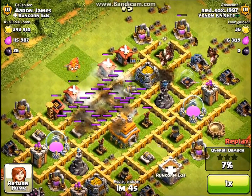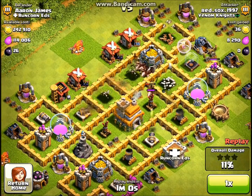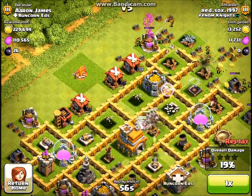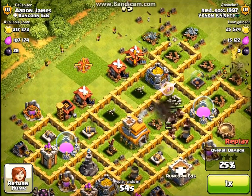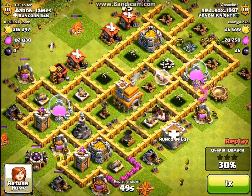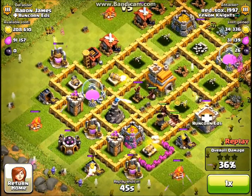I dropped a couple of Lightning Spells to take out that Mortar so they wouldn't take out my Hog Riders. My Hog Riders make it to the Air Defense in time to save my Healer, so I got lucky there. Hog Riders are really good now — they're really taking over as the new giant. It's like a giant that can jump over walls, which is really just awesome.